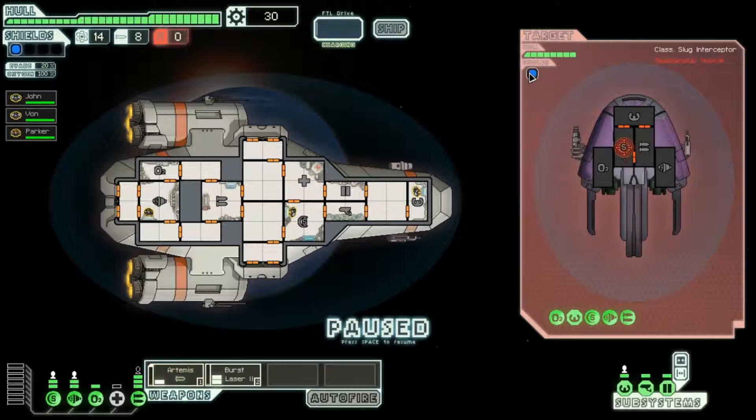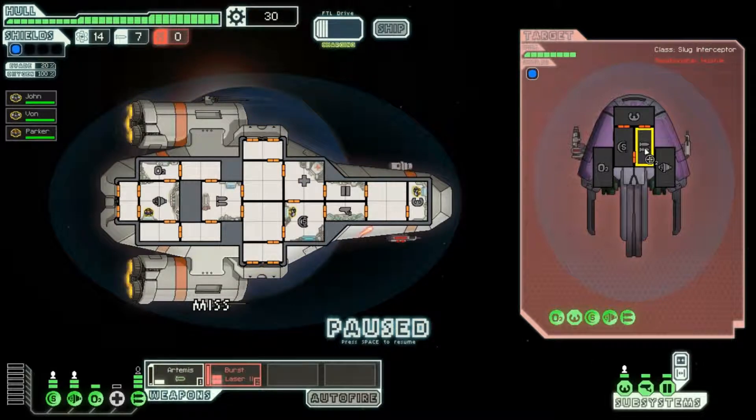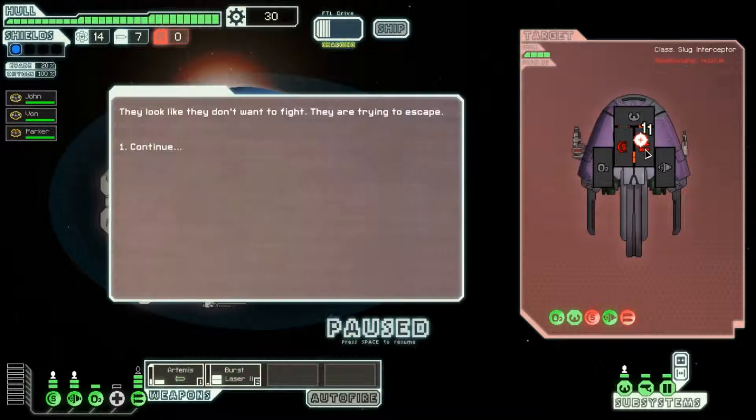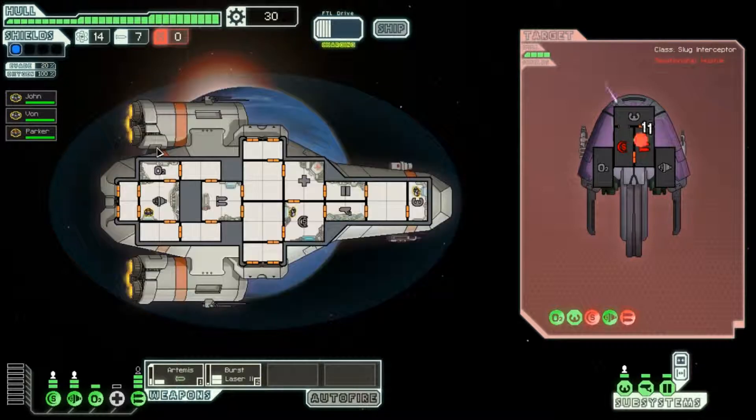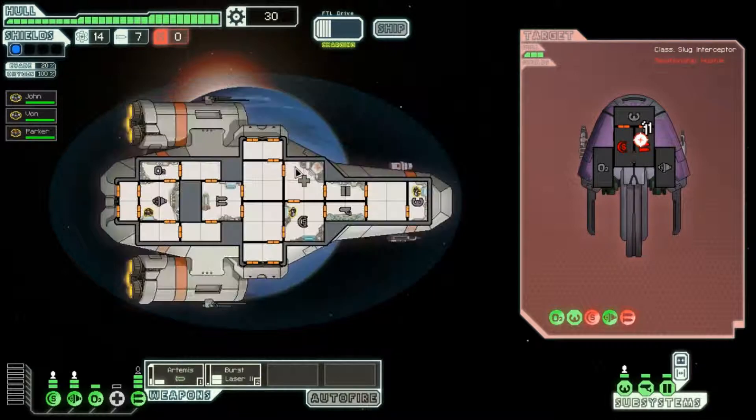I'll fire a missile which bypasses their shield to bring their shields down, and then I'll have the burst laser queued up ready to take their weapons down, because I don't want them to hurt me. Come on missile! They look like they don't want to fight — they're trying to escape, powering up their engines to use their own faster-than-light drive. They say 'We give up, we're terrible at this piracy thing anyway.' Can I let them go? Piracy cannot be forgiven. Shall I be a merciful god, or shall I be a vengeful hand of god? Vengeful hand of god.